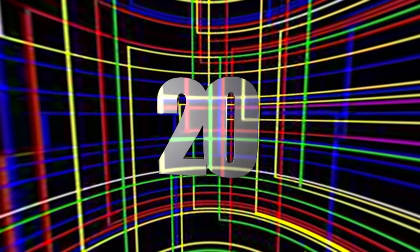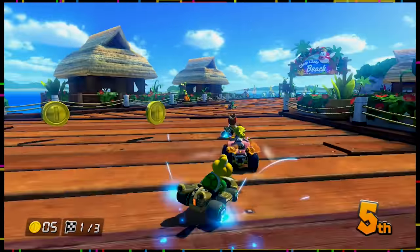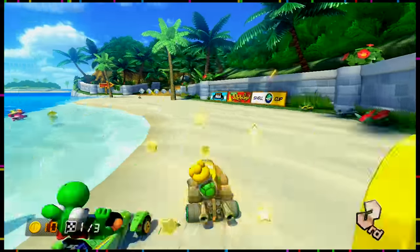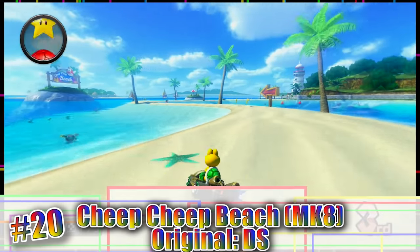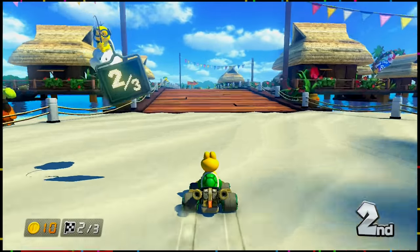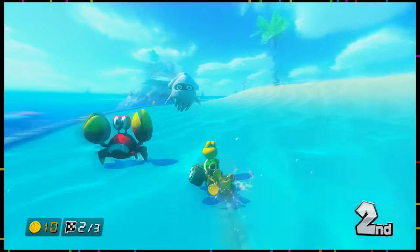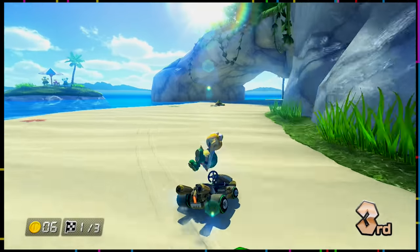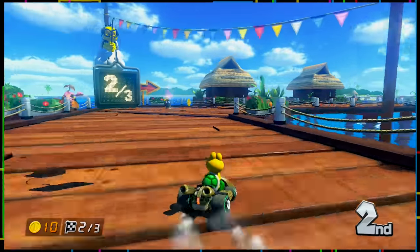Number 20. Before we begin, just know that some of these tracks that are higher on this list aren't necessarily bad, but they're more or less not as great as I was hoping. Disclaimer out of the way, let's talk about Cheep Cheep Beach. This course was originally featured in Mario Kart DS and it was one of the more forgettable ones. Brought back in Mario Kart 8, the only real improvement was the inclusion of being able to drive underwater a bit easier. You could obviously drive underwater in the DS version, but it slowed you down a lot. That's not the case for this remake.